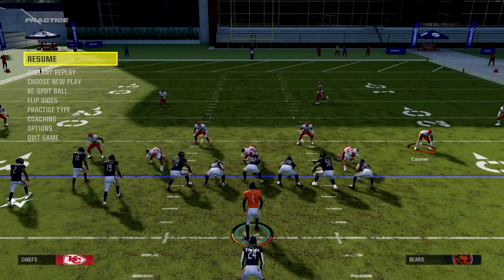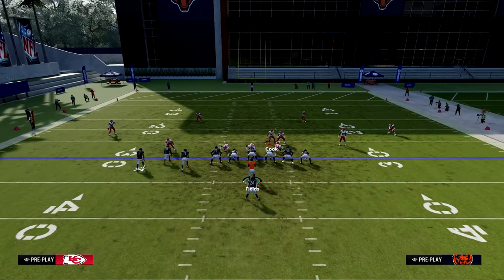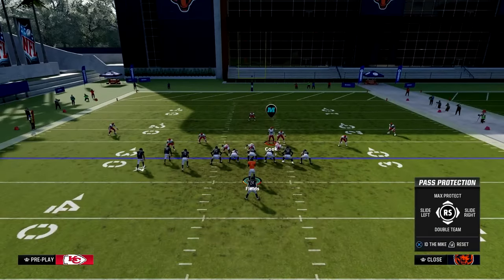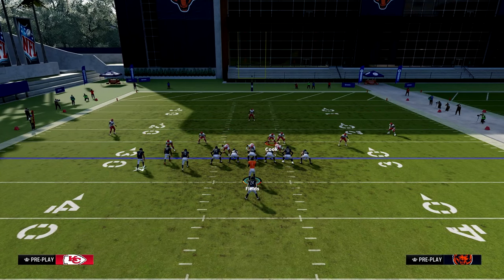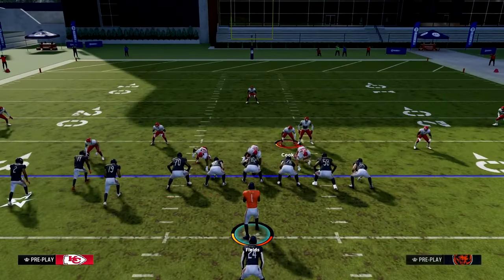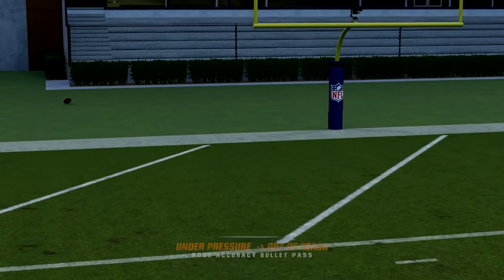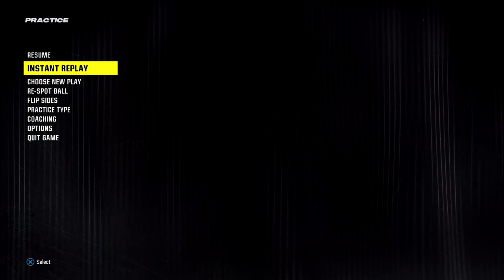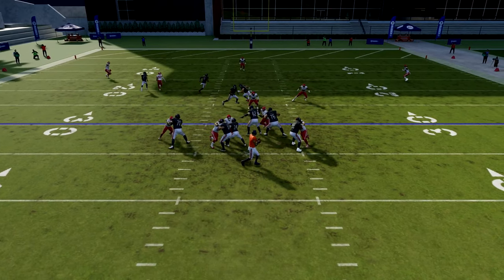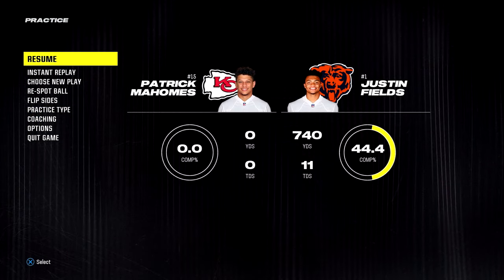Let's set the A-gap blitz up again — both the common setup and my way. Slide protect to the left and block the running back this time. ID this slot cornerback. One Mississippi, two Mississippi, three Mississippi — step up. We missed the pass but we did have time to get it off. That A-gap did not come through; the running back picked it up. We stayed in the pocket and were able to get that pass off.